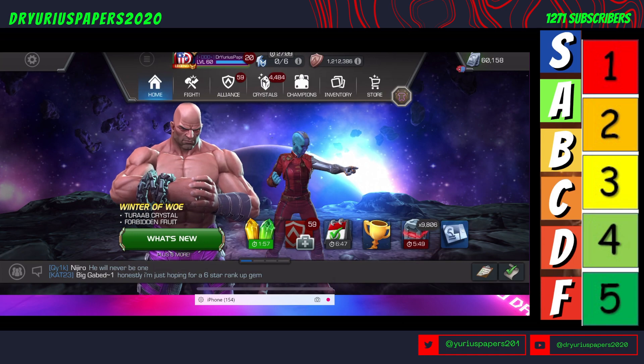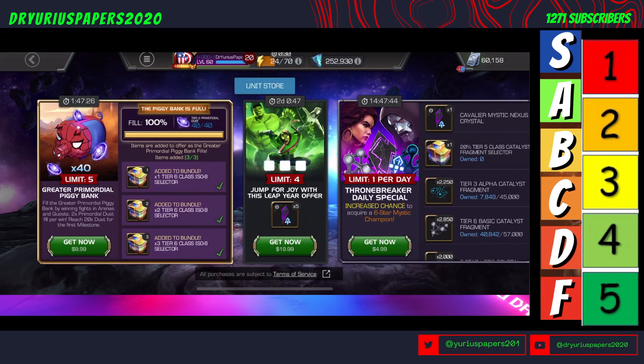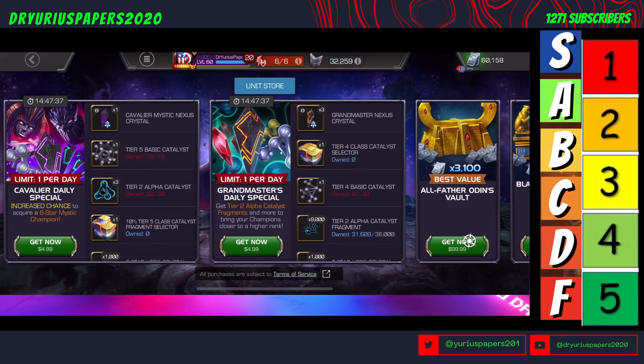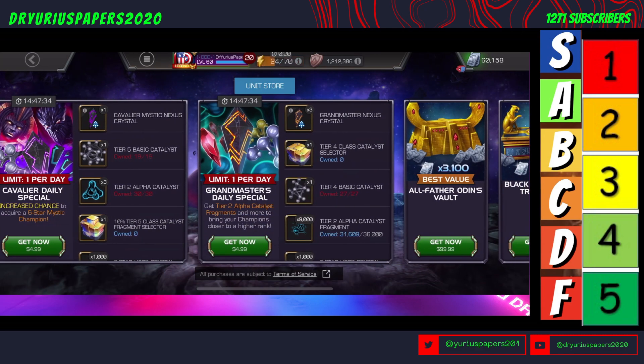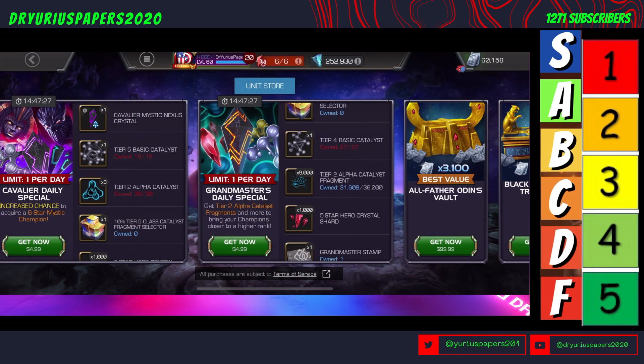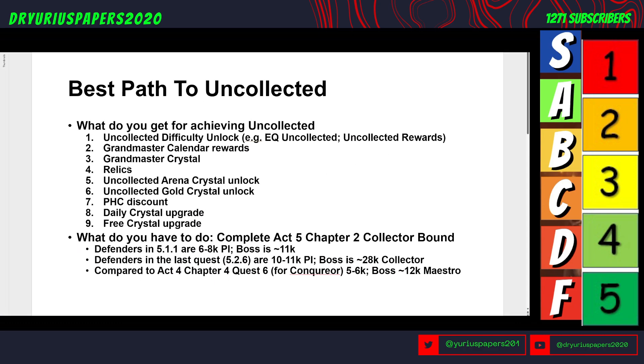The Grandmaster's Daily Special is in the unit area and includes Nexus Grandmaster Crystals and a Tier 4 Class Catalyst Selector — all the stuff you need right now as a Conqueror to become Uncollected. You'll also get the Uncollected Arena Crystal Unlock, Uncollected Gold Crystal, a Premium Hero discount, and upgraded daily and free crystals.